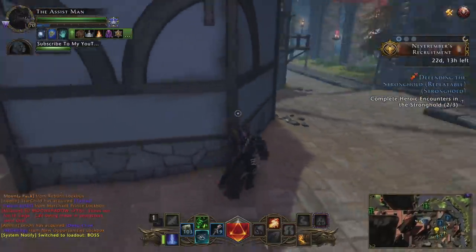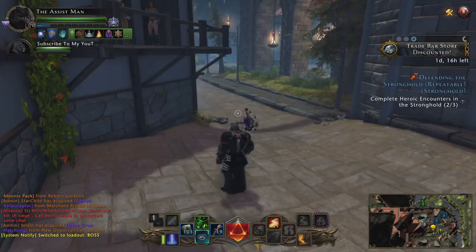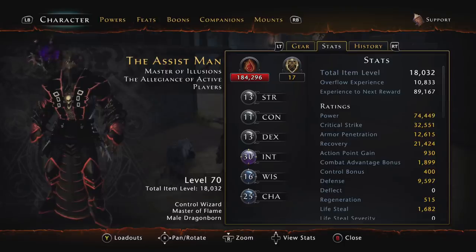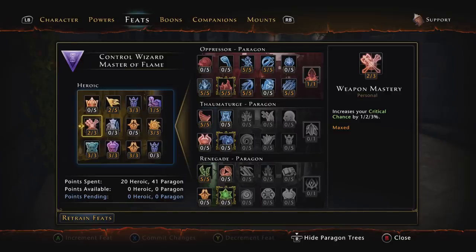I have one last build — a support build. I only use this when I'm running Cradle of the Death God or another dungeon with another Control Wizard who is using the Renegade path on bosses. Control Wizards should be running Renegade pretty much all the time on bosses, but if I'm running with one who is, then I switch to this strictly support build with really no damage. You're still using Master of Flame as the Paragon path, but with different feats.